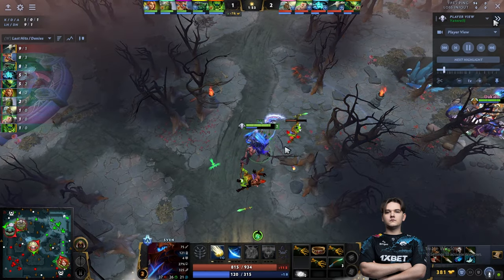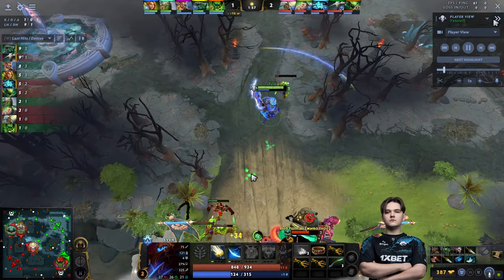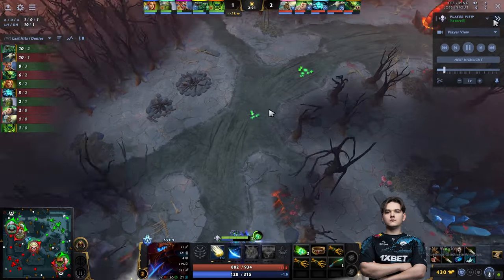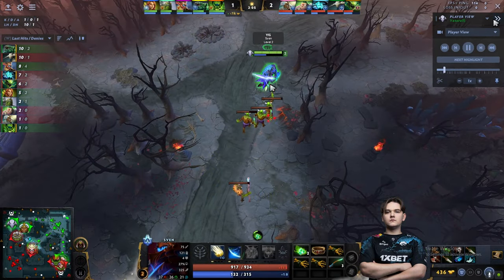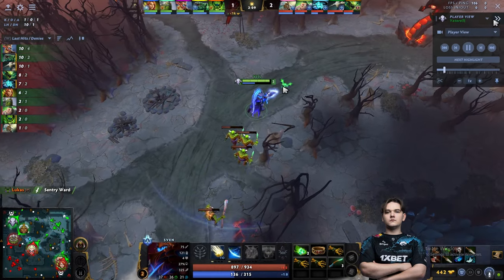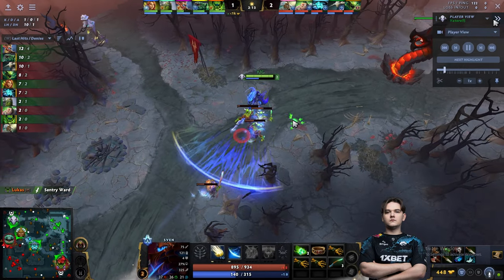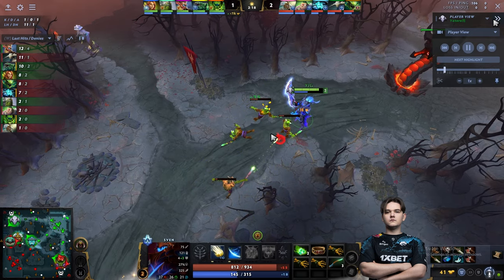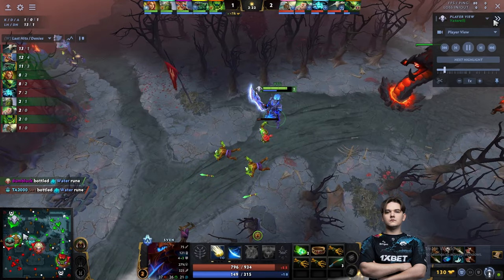Tiny pulled the creeps again, so he's hitting this creep here because he wants to take the next wave and farm it peacefully without Tidehunter trying to Anchor Smash him and deny. You can see how he attacks the creep — hitting and moving back, then hitting again — so he doesn't have to tank too many hits at a time. Yatharo is holding his hero under the tower aura while the creeps are outside, getting the three armor and XP range, which helps him farm efficiently.